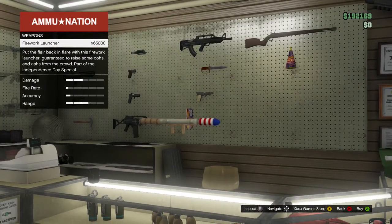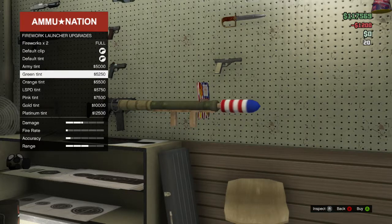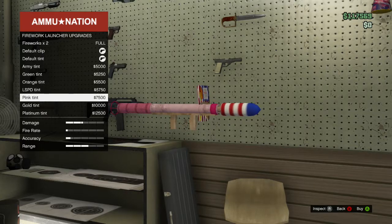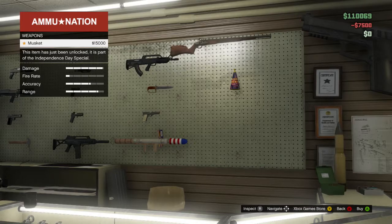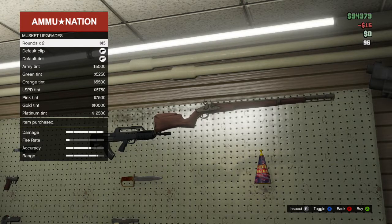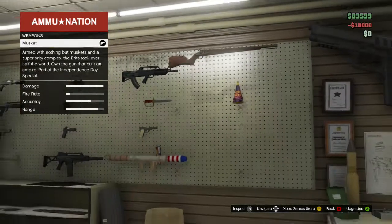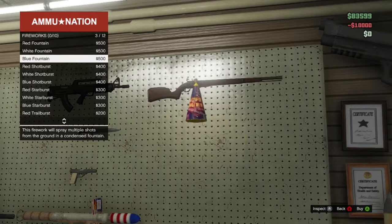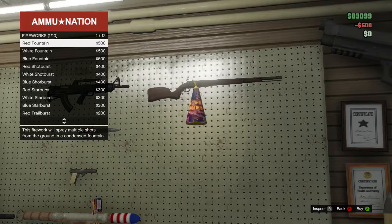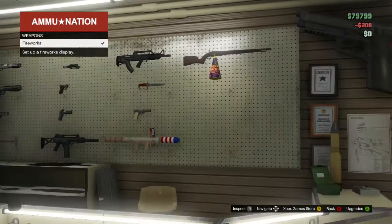We've got the firework launcher — fireworks go up to 20 rounds and we can put a camera on it. Let's go with the pink color, that's awesome. There's also another weapon — the musket — which looks like some sort of rifle. I'll buy 200 rounds for that. We've also got weapon camo — that looks sick — and gold camos available. I'm going to buy them all.